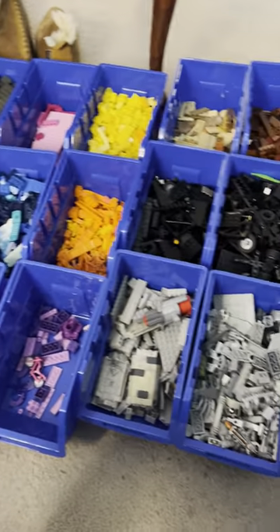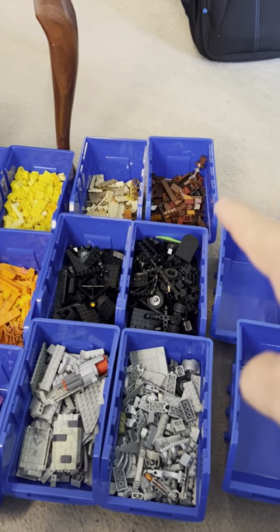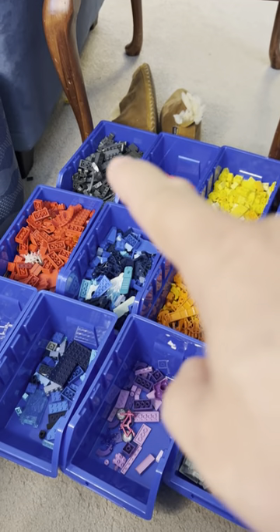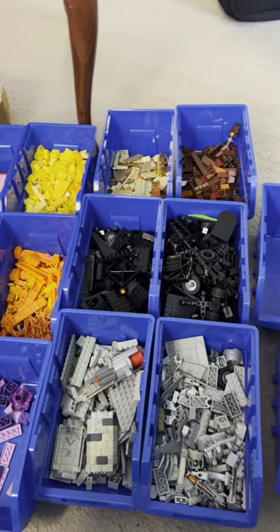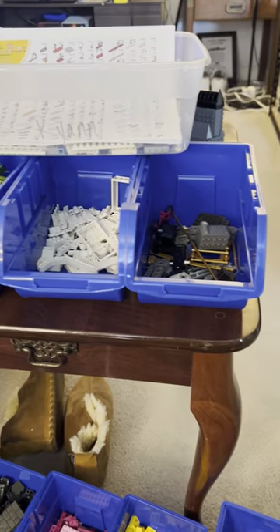These are my blue bins that I talked about earlier. I have several of them — I've got the brown colors, tan, yellow, pink, dark gray, red, clear, blue, blue, orange, purple, and light gray. I'm just sorting by color at the moment.